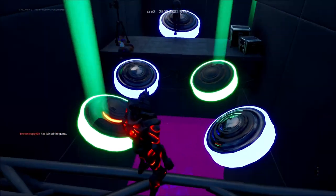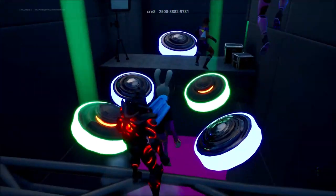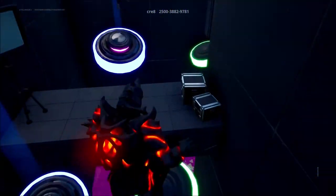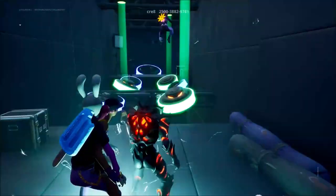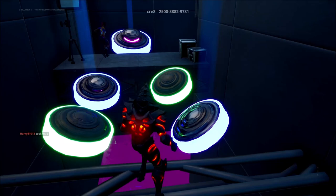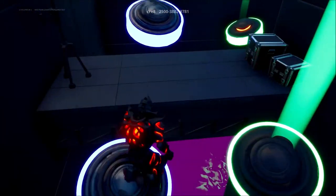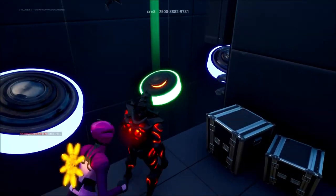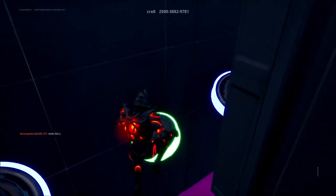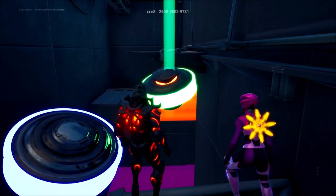The first bouncer you don't even have to do — just jump and miss it. For the second one, wait until it has turned off, then jump on it and jump across. It may be tricky with other players and lag, but just jump on it when it's off. Then jump across the next one, waiting for the green one to turn off.